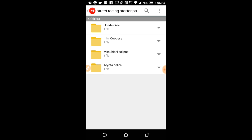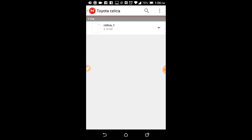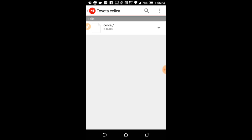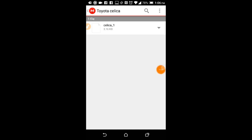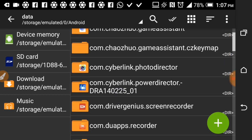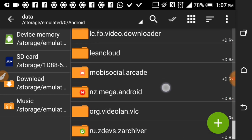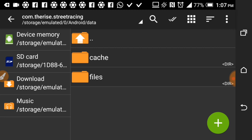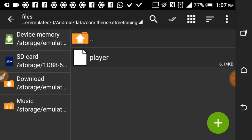The car that I bought the first time is the Toyota Celica. If you buy the Mitsubishi Eclipse you get that car file, if you buy the Mini Cooper you get that car file, if you buy the Civic you get that car file. You want to download it — press the arrow button, press it, and you get the download option. Once you get that file, here's what you do: go to your file manager, go to Android, then Data.